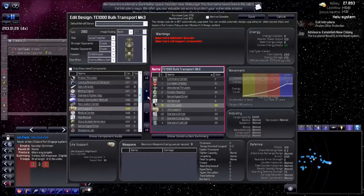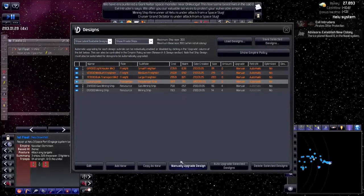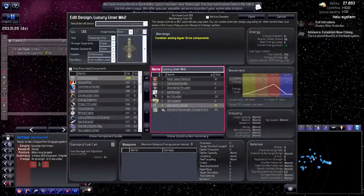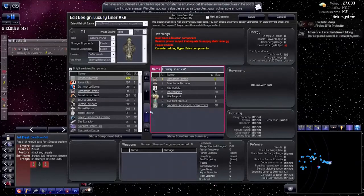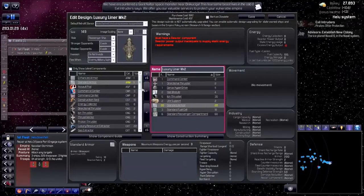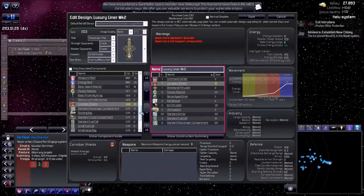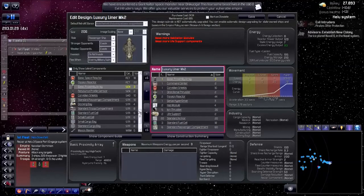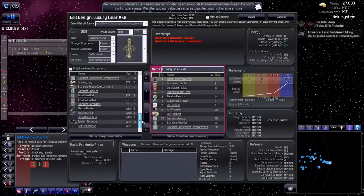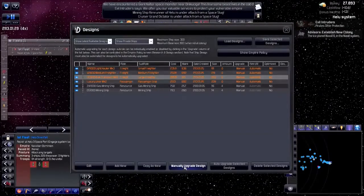Let's save that. So these have this already — let's give them the Garex hyperdrive, some standard armor, and two fission reactors. Fission, not fusion — fusion is later. Proximity array — did I put a proximity array on the large freighter? I think I forgot. This happens with me all the time, that's why it takes so long. Hack module, life support. Let's check — no, I did not put a proximity array. There we go.